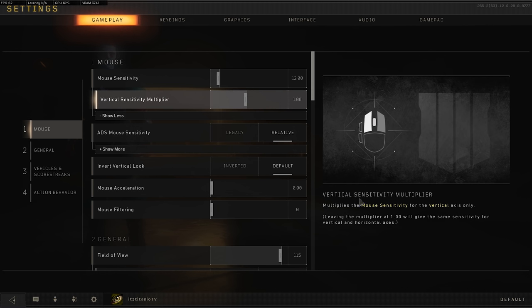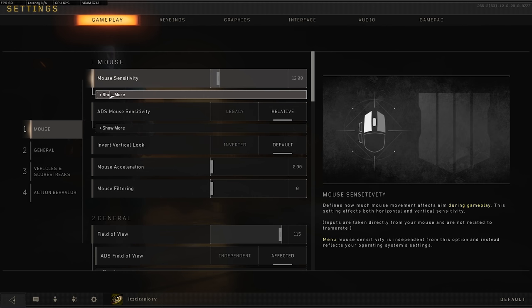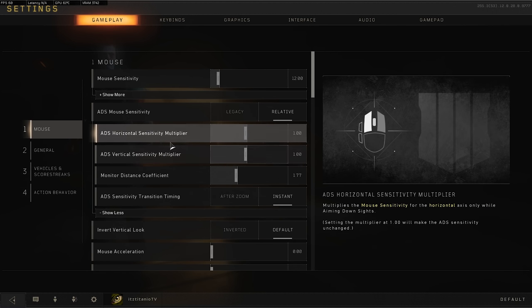My current DPI is 400 with 12 in-game sensitivity. Below your mouse sensitivity you have the option to show more — vertical sensitivity multiplier. There's a short description; it's straightforward. Just leave this at default, which is 1, if you don't want to mess up your overall sensitivity. For ADS mouse sensitivity, I use relative, not legacy. If you use legacy, your hip fire and ADS sensitivity will be very different and will definitely throw you off. I highly suggest using relative.